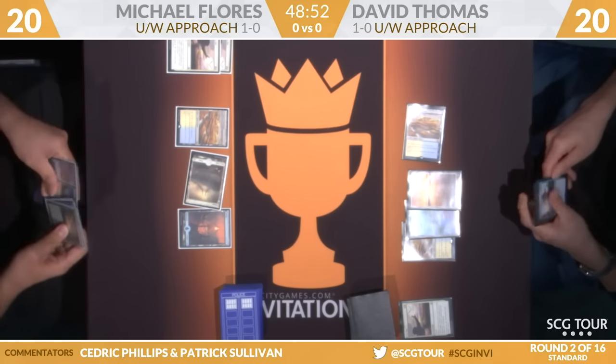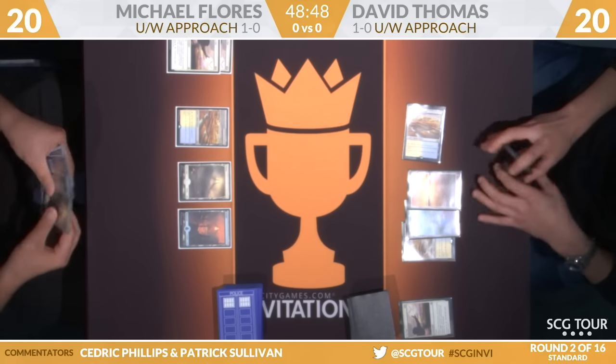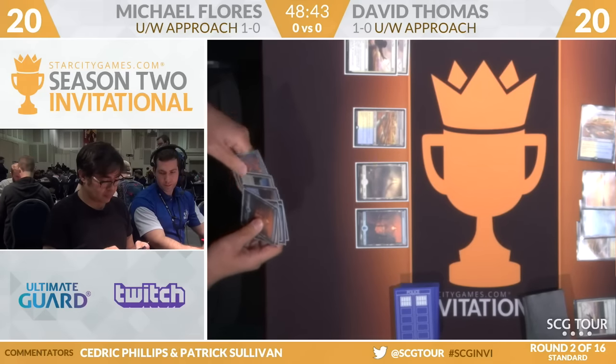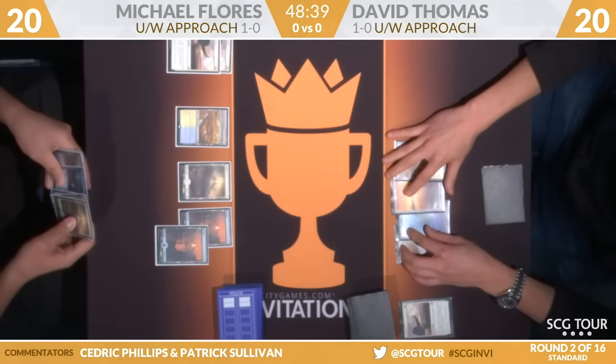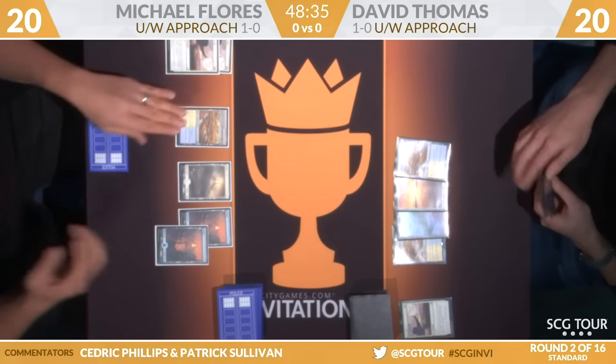Michael draws. He'll be untapping; we'll go to his fourth turn here. He's picked up the Planes. For the first handful of turns, Patrick, it's pretty obvious — just hit your land drops, right? That's the goal. And you have a lot of dead weight to cycle too. That's kind of step one. That's kind of the easy part.